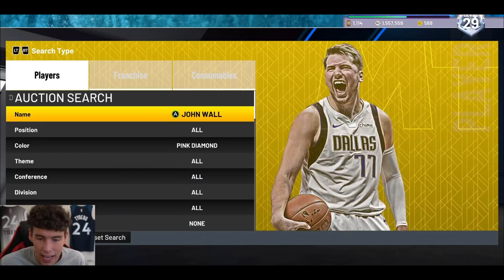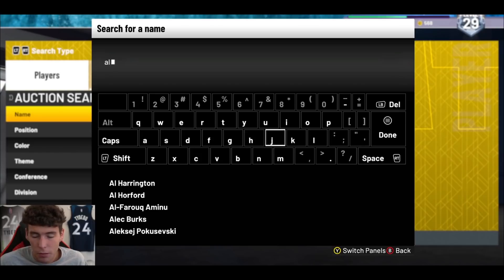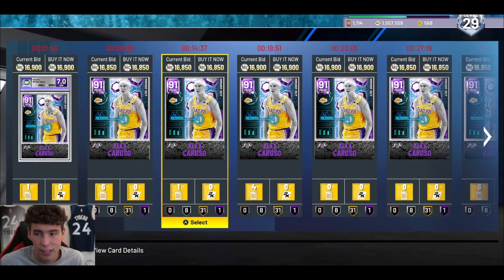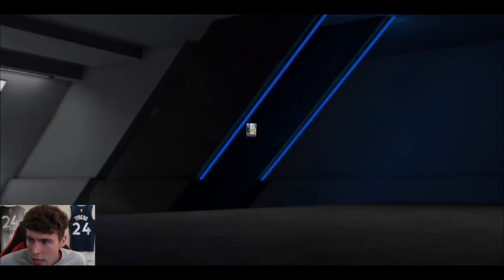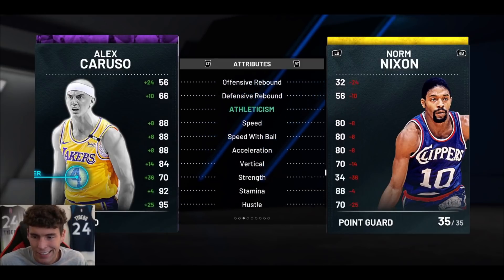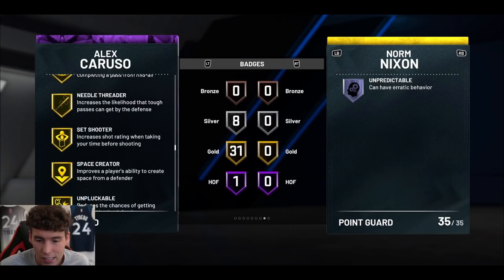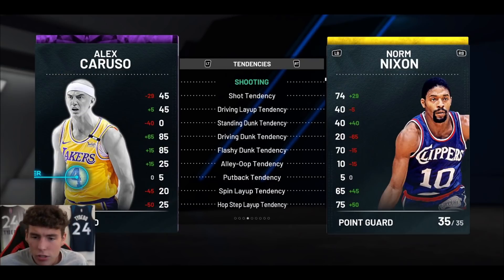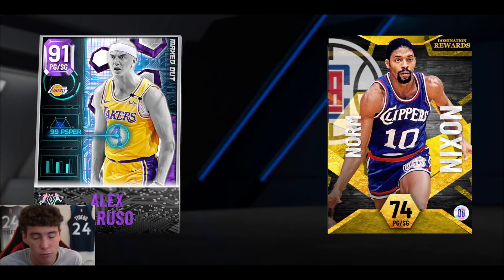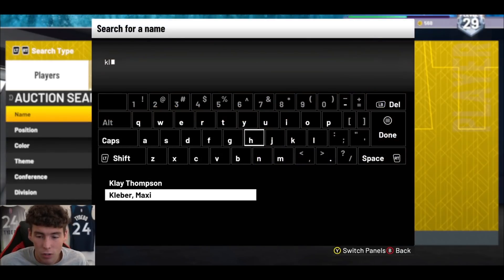Obviously you've got Dame up there, and guys like Gary, but the difference between all the pink diamonds — Pistol Pete, Steph Curry — and this Alex Caruso card is not very large. You can add Caruso to your squad for right around 15,000 MT. He's 6'4 with an 85 three-ball, 85 driving dunk, 86 ball handle, 81 block, 95 steal, 89 perimeter defense, 88 speed, 94 lateral quickness, and 40 base badges including hall-of-fame interceptor. Caruso is an okay card at backup point guard and can more than hold it down.